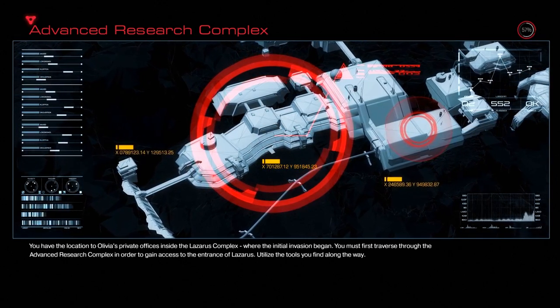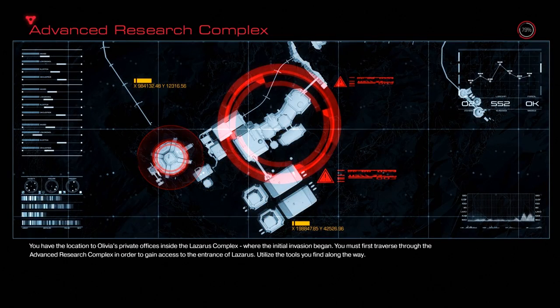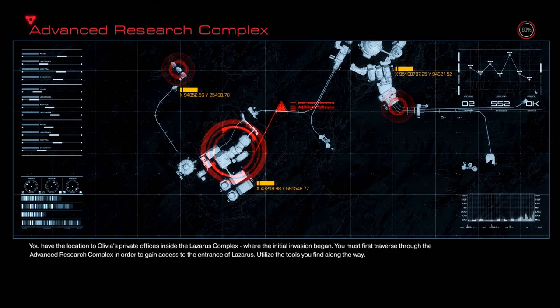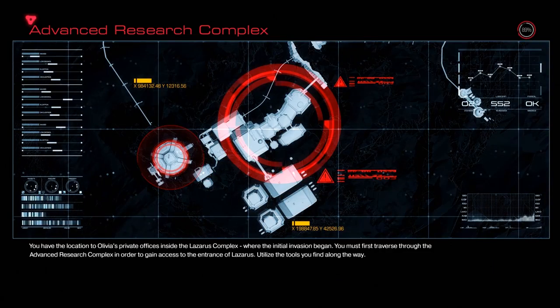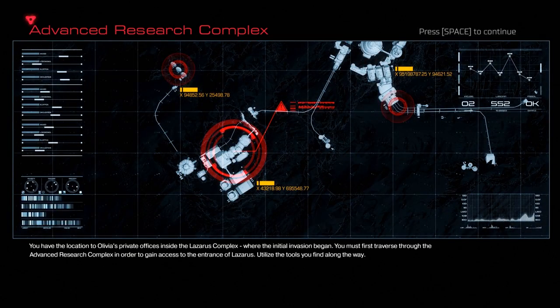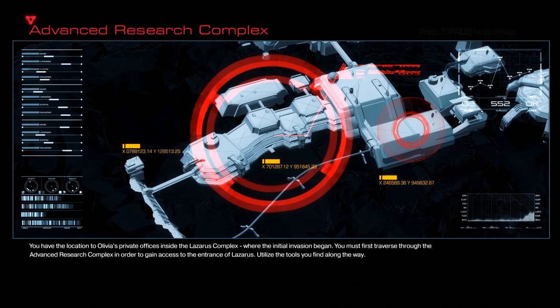Ladies and gentlemen, boys and girls and everyone in between, welcome back to Doom and the advanced research complex which we found eventually. After finding all the secrets in the last level, we bossed it honestly. It was a pretty cool level, I enjoyed it. Now we're going to Olivia's place, so you have the location of Olivia's private offices inside the Lazarus complex where the initial invasion began.